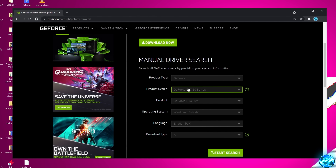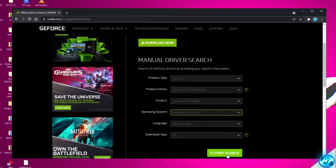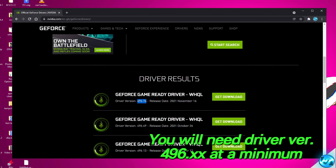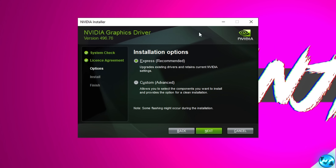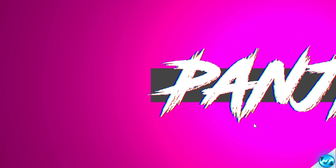Once you're on the NVIDIA website, input your product series, product information, operating system, then select Start Search. Navigate down and download the latest Game Ready Driver. At the time of recording, you need driver version 496.76 or newer. With the latest driver downloaded, select open, select OK, select agree and continue. Select Express unless you want custom options. Select Next. Once the driver installation has finished, select Close. For good measure, I also like to quickly restart my system and boot back into Windows.